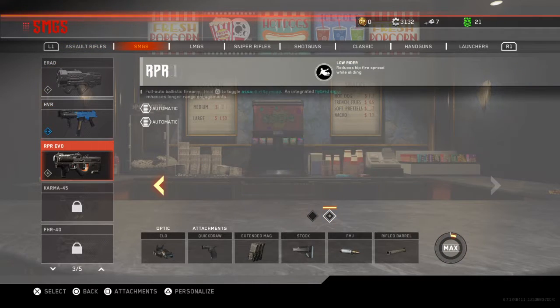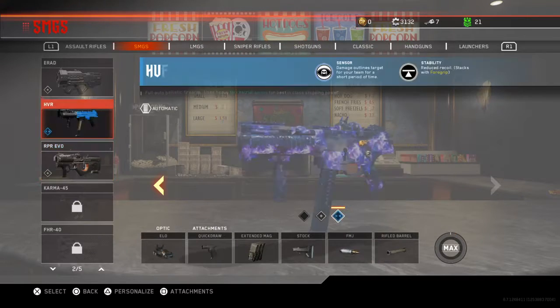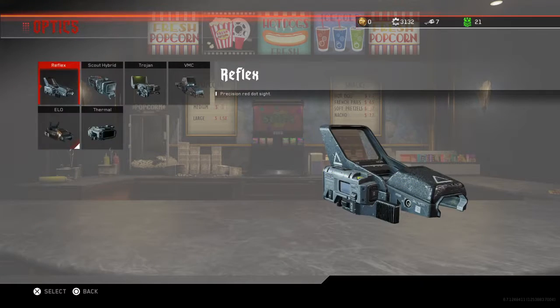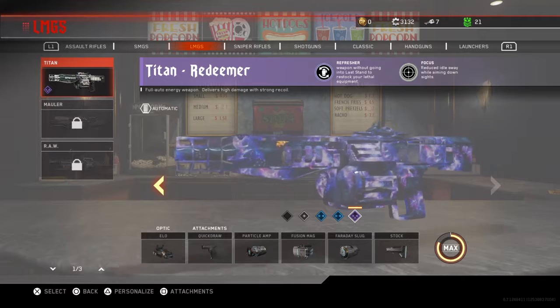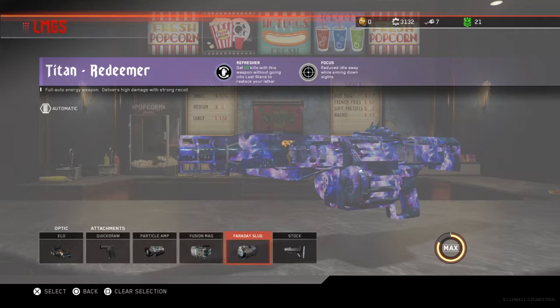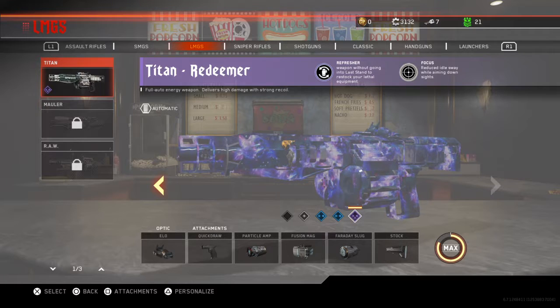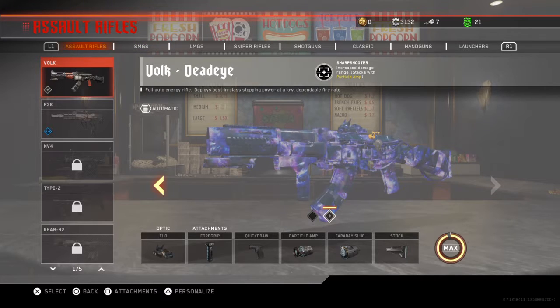Pretty much if you look at all my classes, I use the ELO for everything with this exact same reticle — I use this reticle for every single gun. The Titan is a really good one, so I use Faraday Slug, Fusion Mag, Particle Amp, and more. I also have the Redeemer version of it, which makes it even better.